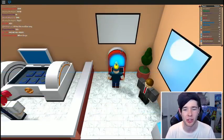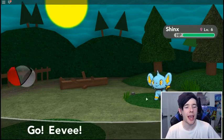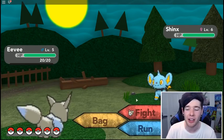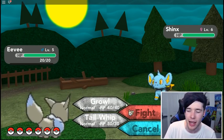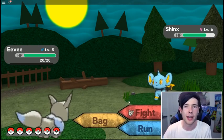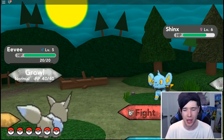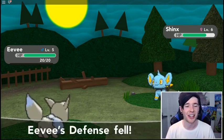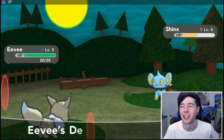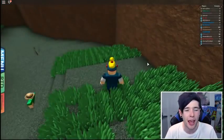We've got ourselves a shiny Eevee - this is awesome! Let's check it out in battle. It's a Shinx, but here comes the shiny Eevee. You can get shiny Pokemon in this game - I did not know that! That has made this game 10 times better. It's got Growl, Tail Whip, Tackle, and Sand Attack - not the best moves. But when we get a fire, water, or electric stone, we can evolve this into a shiny Flareon, Jolteon, or Vaporeon - which is going to be phenomenal! This makes up for the Pikachu. Shiny Eevee takes down its first ever Pokemon and gets up to halfway to level 6.